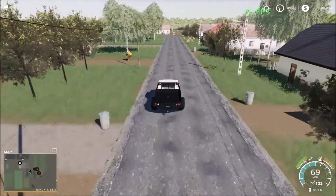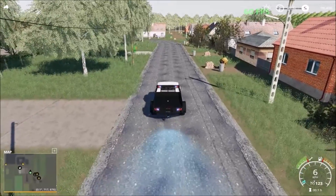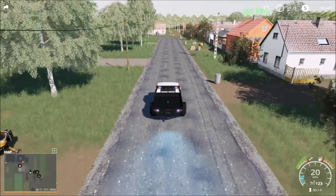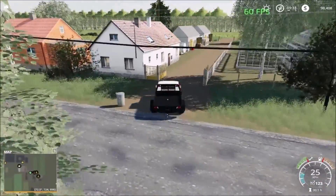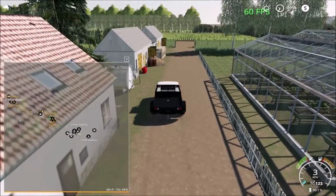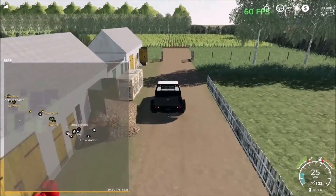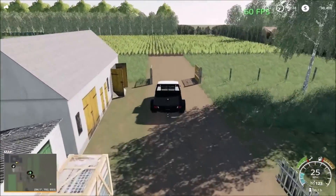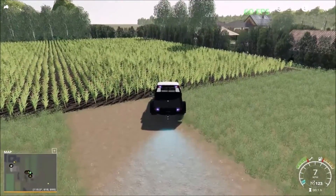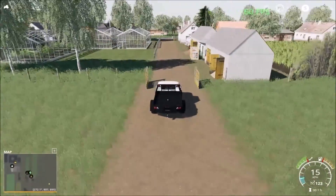Next up here we have the road taking us in. In this road we'll be taken to the next sell point — two sell points. This is the barn here, and the field here. You come here to take care of your fieldwork, and you can chop off your straw and grass here.